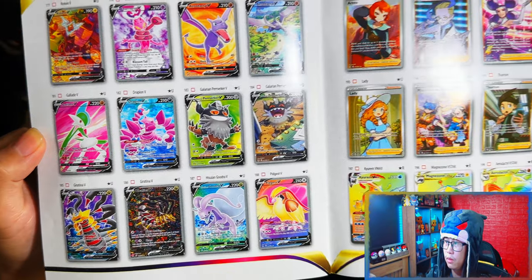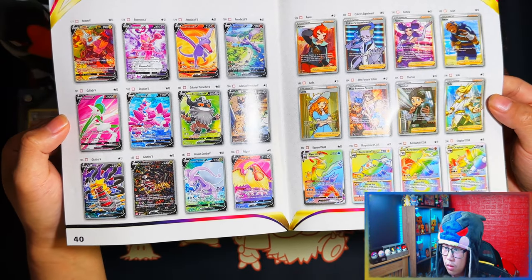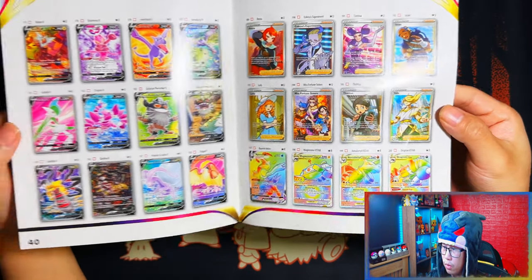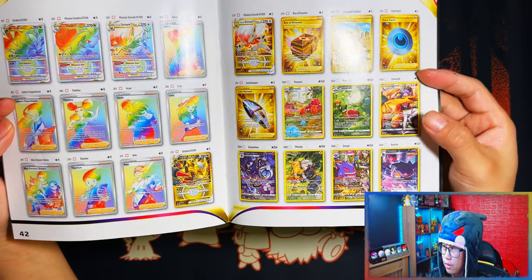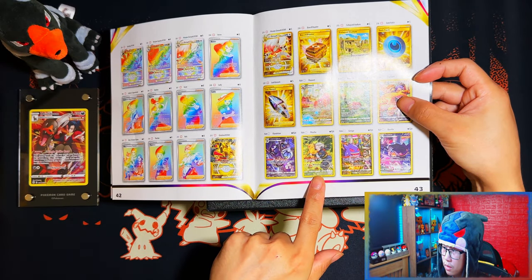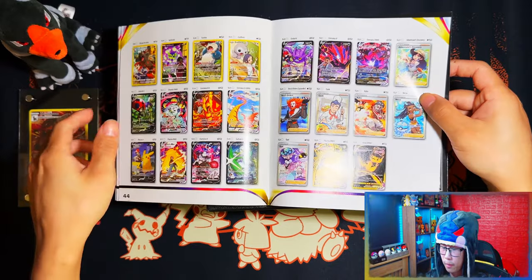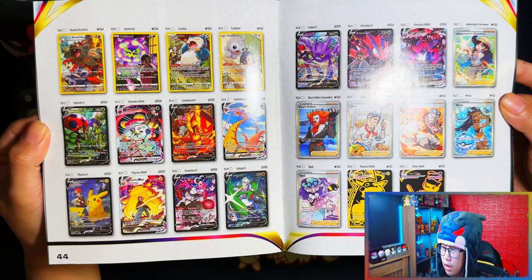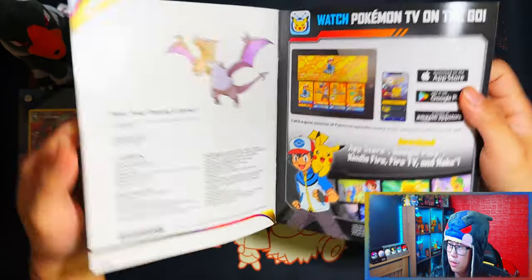Oh, that beautiful Aerodactyl Full Art. Oh, that Giratina — that I probably would never pull. Then some full art trainers, rainbows, rainbow trainers, the golds, and then the trainer galleries. I've already pulled this one so that's one of my chase cards pulled. There's that Pikachu which I failed to mention — that Pikachu is always in my chase. Oh, the Arcanine — I forgot about that one. These trainer galleries are so nice. Alright, that's the set list and the player's guide.